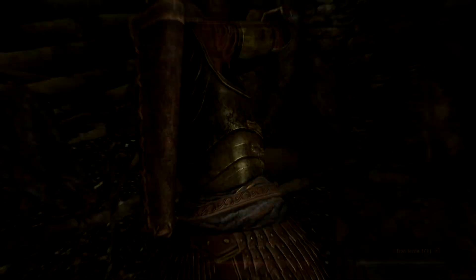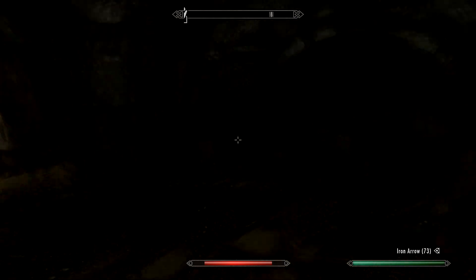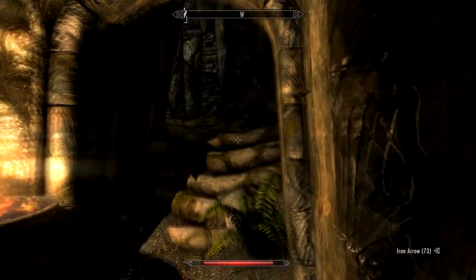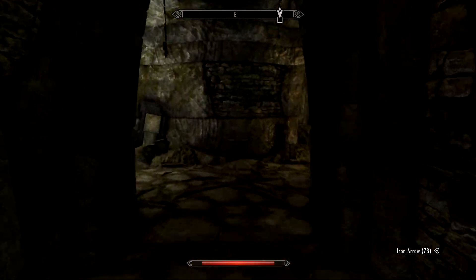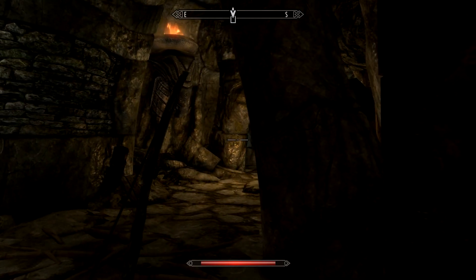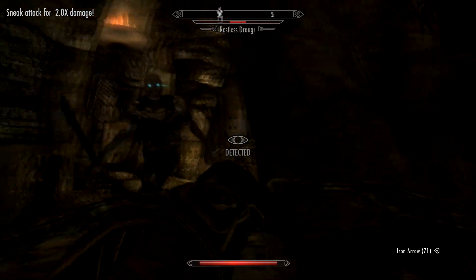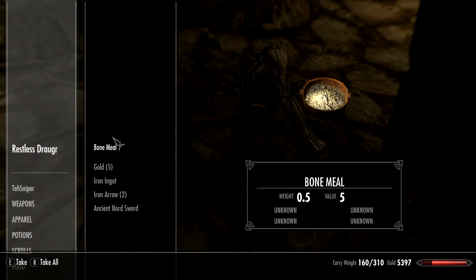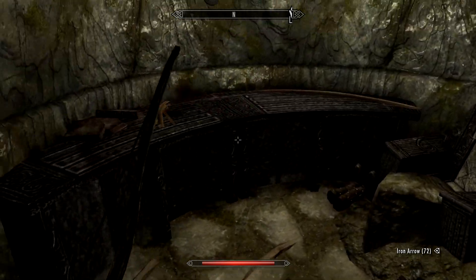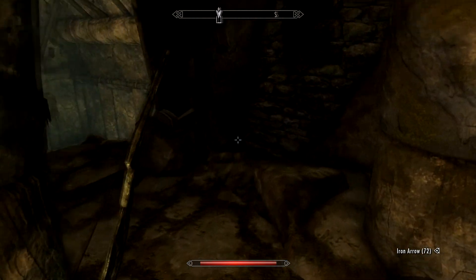Where the hell did you come from? Random kill cam — fair enough. Anything interesting on these shelves? Not just a bunch of ruined books. Nothing up that way. Let's proceed around this way. I believe this is going to take us up where that guy was. I can hear a draugr. Get a couple of decent attacks in on him before he gives us a quick slap. A couple of sets of leather boots, which are a bit useless for this character.